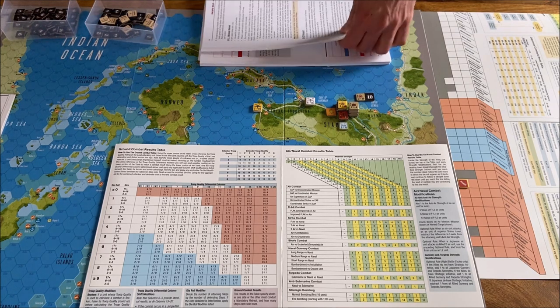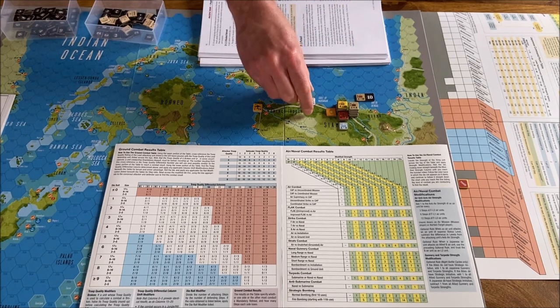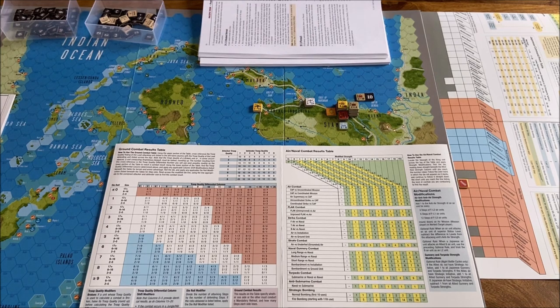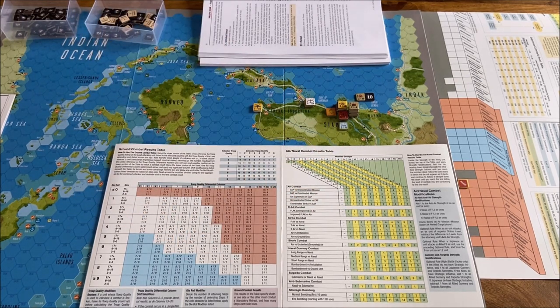Thank you very much for being with me today. We presented engagement scenario 4 for Pacific War — the Burma invasion. It went according to plan: Rangoon has fallen. There were minimal losses on the Japanese side: two steps on one division and one air step. The losses on the British side were much higher: one step of air units and 15 steps of grand units. In the next video we'll go farther into Burma and I'll show you tricks connected to grand combat and how mountains can prevent it. If you liked the video please give a thumbs up, and kindly subscribe. Bye.